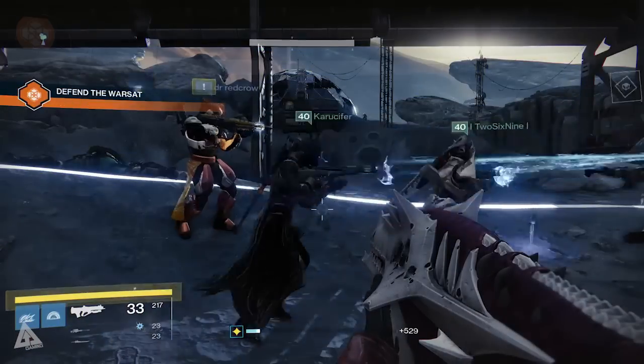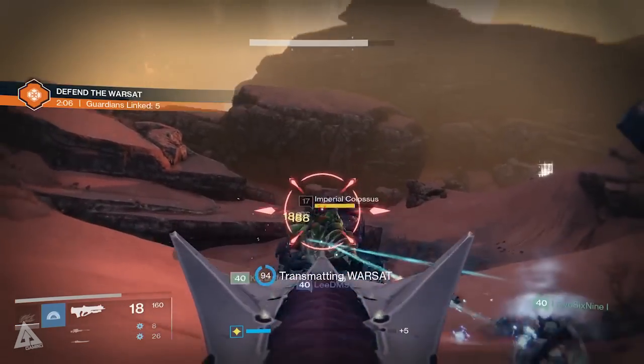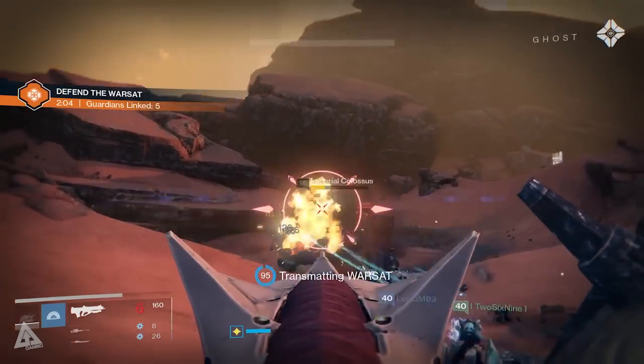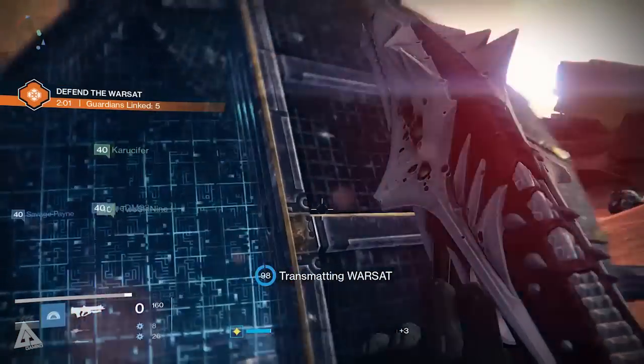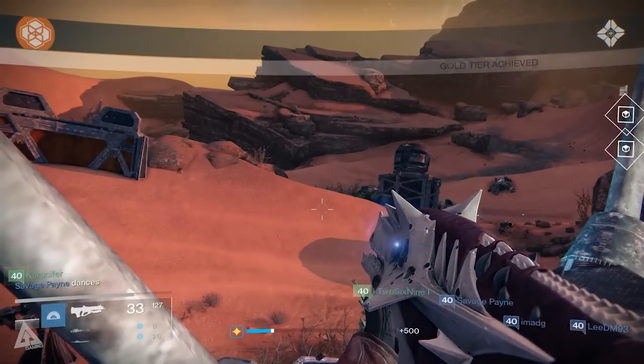The last three nodes are simply Warsats. The first one refers to Terra, which is Earth; the second refers to Luna, which is the Moon; and the third refers to Mars. This is the most annoying bit because it hinges on the Warsat public events — you basically have to sit and wait for a Warsat to drop in as a public event, and upon completing it you'll get one of the items you need.